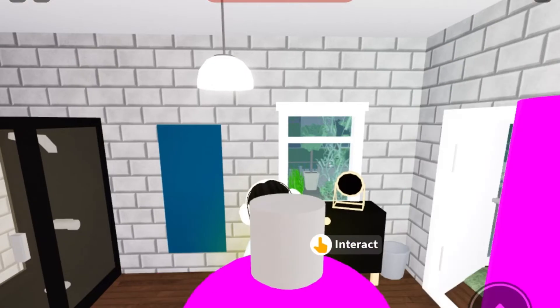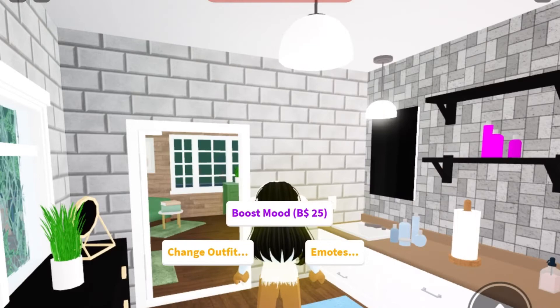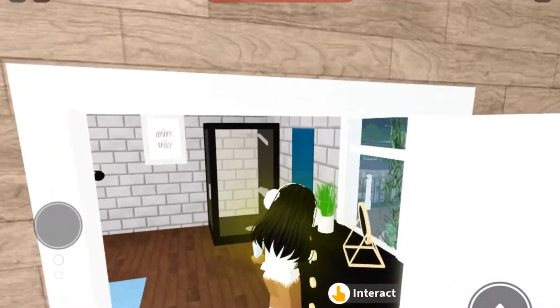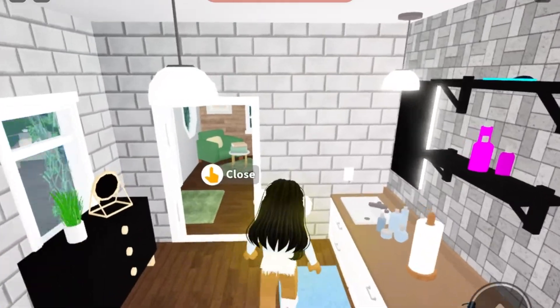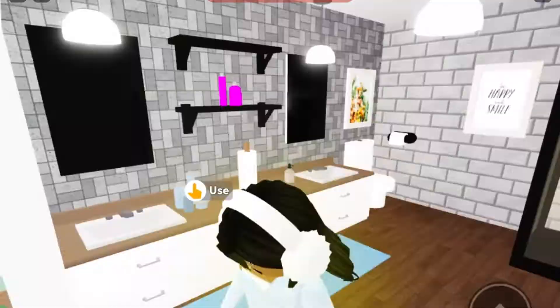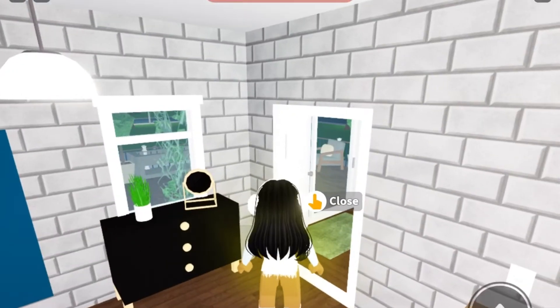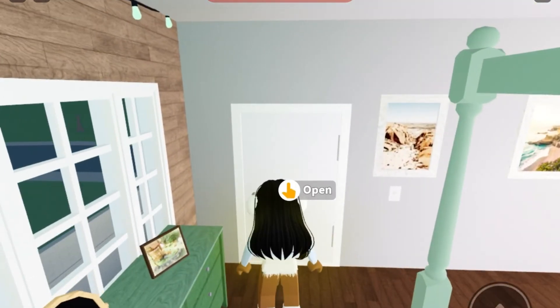In here is the guest bathroom — yes, the guests have their own bathroom, this is luxury. We have a shower. I kind of like this bathroom, just not so much the wallpaper I used. But yeah, all the basic bathroom things.